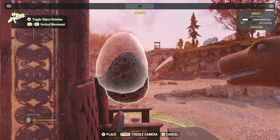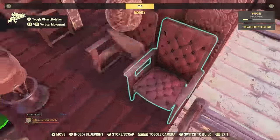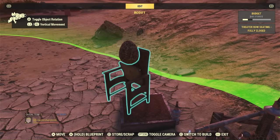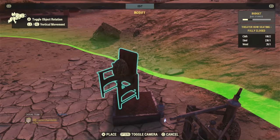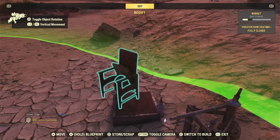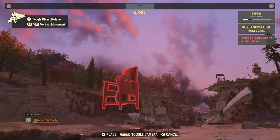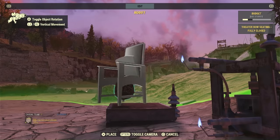I want to put the Ooga Ooga egg underneath the theater seating — and that is how it's pronounced, in case you were wondering. If you use free cam, make sure you go up into the sky as much as possible, because they put R1 and R2 on the wrong sides when trying to go up and down. The controls are opposite of when you're moving an item up and down with R1 and R2 versus free cam with R2 and L2. That's probably something they could look at if they ever booted up their old consoles.